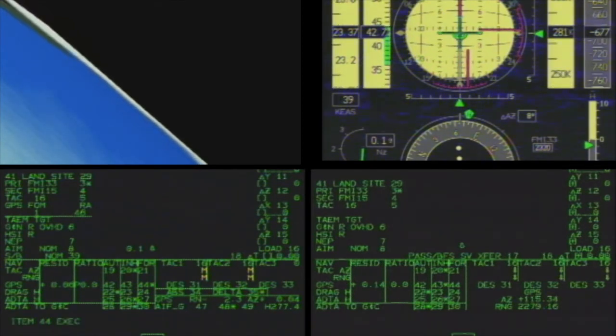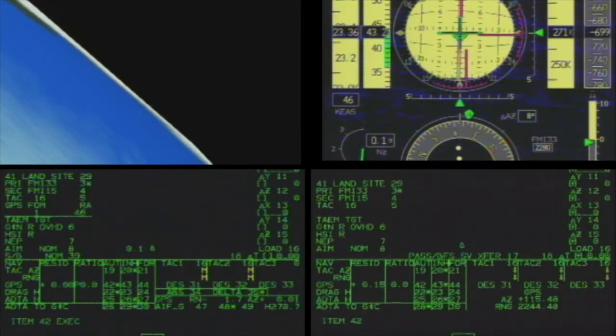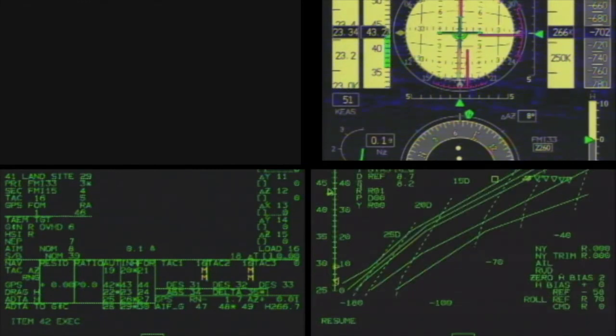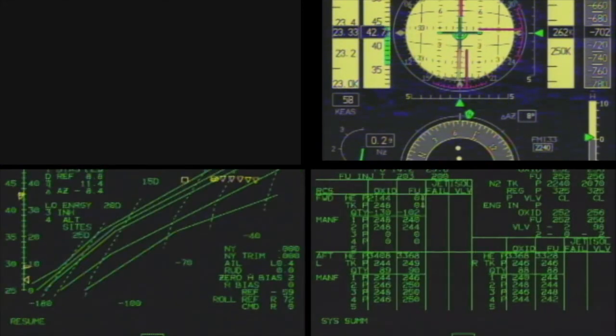Steel cell volts on number two. Chunky will take a Bravo to Charlie bus tie. Bravo to Charlie, Butch. We didn't get the talk back on the Bravo. Might want the back door. Sandy, what's our cabin pressure?